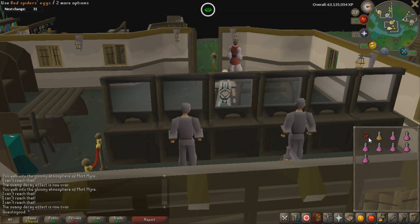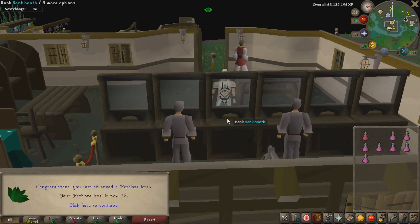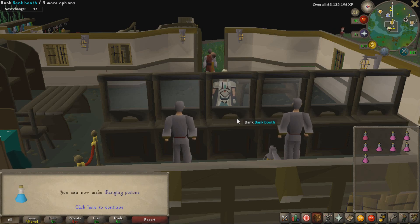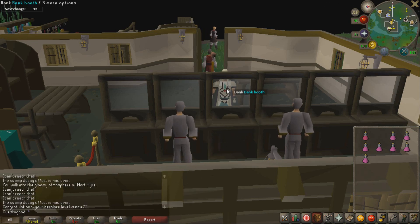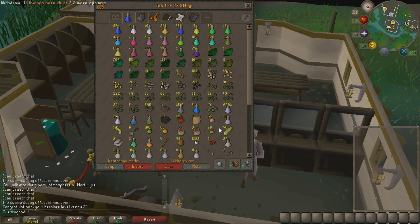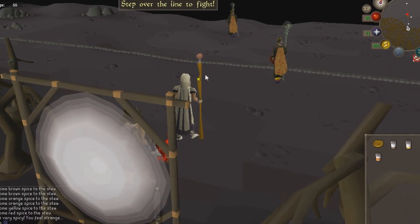I spent like an hour and a half getting 150-something Wines of Zamorak. I made some Avantoe potions and super energy potions. We have finally gotten 72 Herblore, which means we can now plus-five boost to make stamina potions, and we can now make ranging potions without the plus-one boost. Now I'm gonna go buy those amylase crystals and then probably start hunting spices to make the spicy stews.